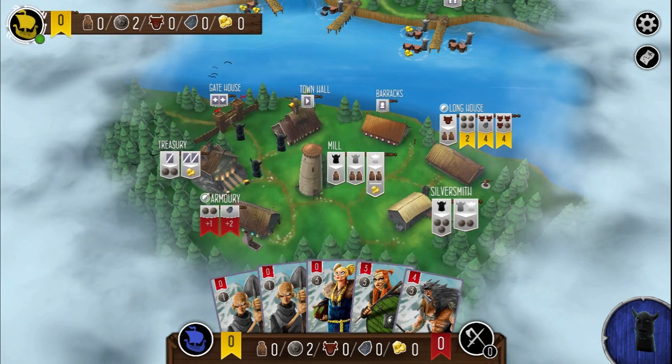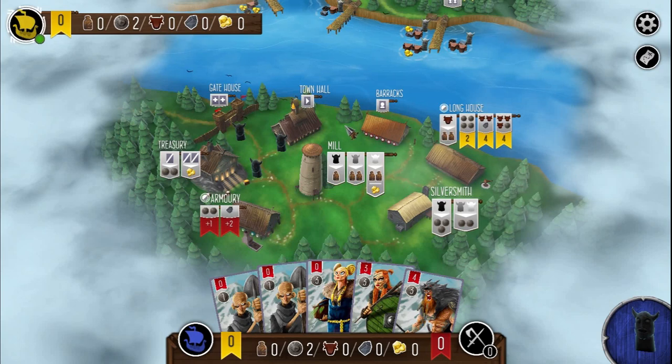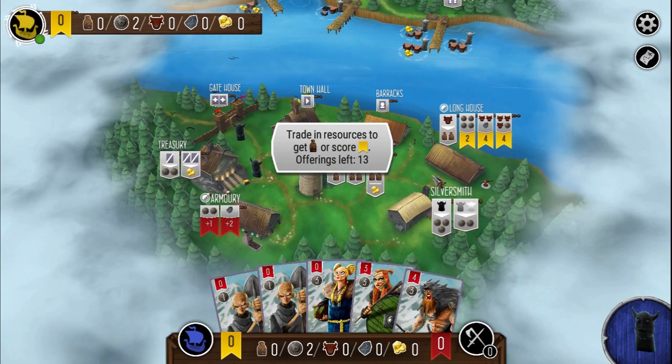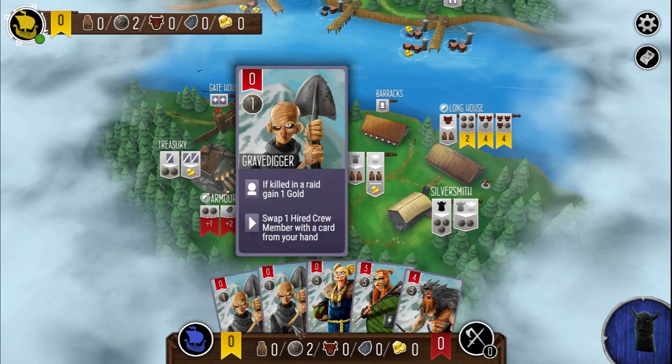I'm discarding two cards and keeping three for my starting hand. I've made my decisions and just need to decide where to put my viking worker. He has to place it at a location to activate — that's worker placement — but what makes it unique is that he then picks up one that's already down and gets that action as well. I'm going to place at the silversmith and gain three silver.